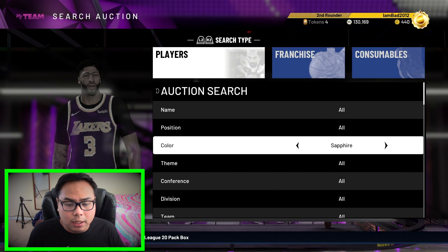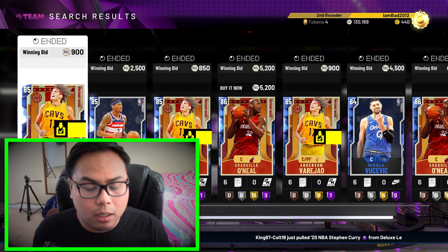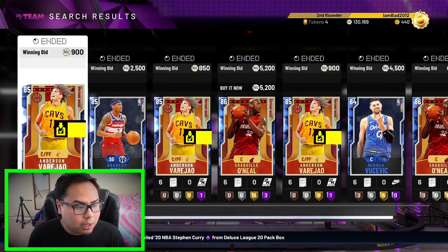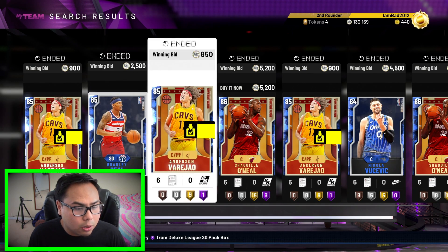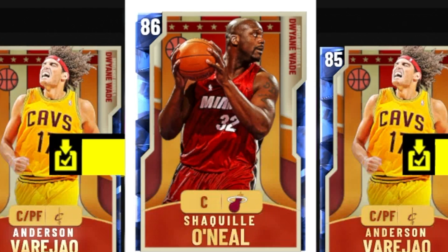We're gonna move on to Sapphire. Like I said, we're gonna have three of each — Ruby, Sapphire, Emerald. Let's go to Sapphire. Siri, pick a number 1 through 15. The answer is 3. So just three spaces to the right, and that's gonna be Shaq. 1, 2, 3 — Shaquille O'Neal. We get ourselves a nice center. Only an 86 overall, but you know, that's solid.